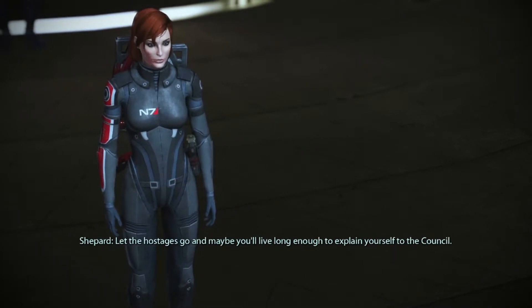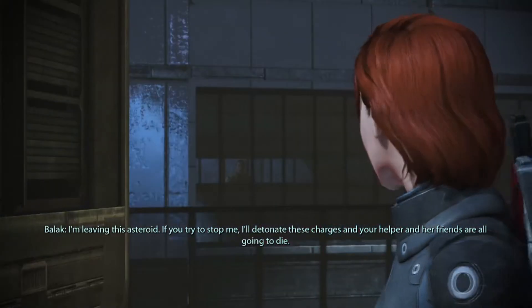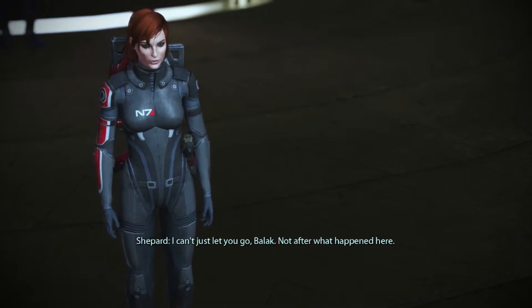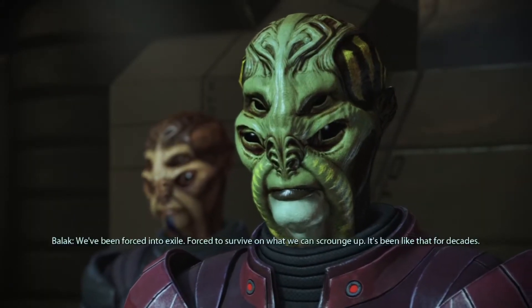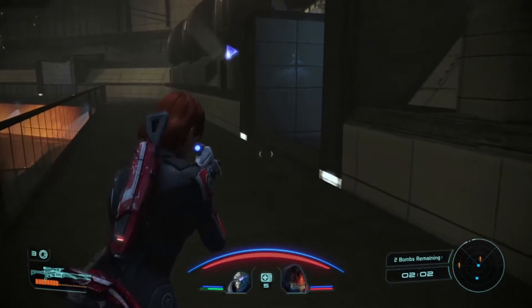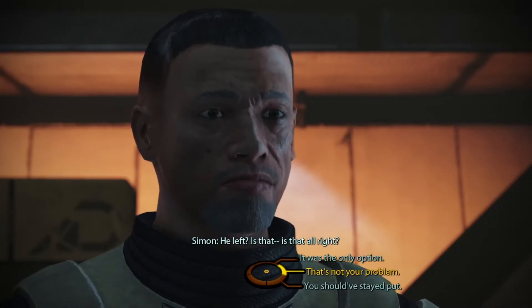Balak tells you there are hostages locked in a room with an explosive he's prepared to detonate, unless you let him go. I wasn't willing to kill the hostages so I let him go — you get a lot of paragon points for that. To make sure you can't follow him, Balak left behind 3 explosive charges around the facility and some defense drones. The time you have to disable the charges depends on your difficulty: on casual you have 10 minutes, while on insanity you only have 2. After disabling them, you'll meet Simon again and go over what happened — whether you let Balak go or whether Kate died.